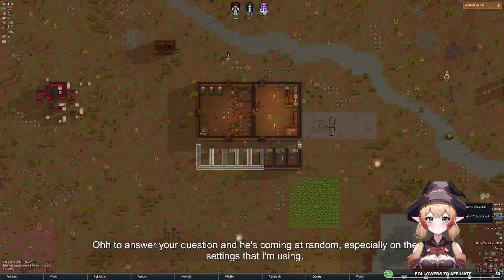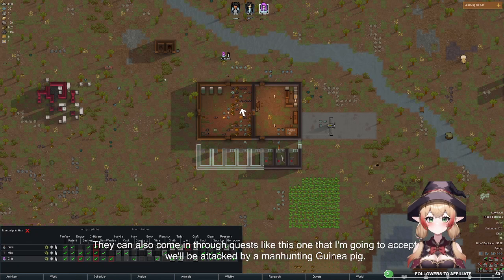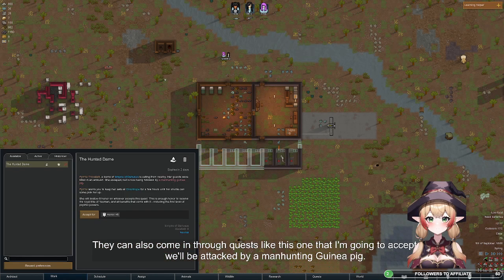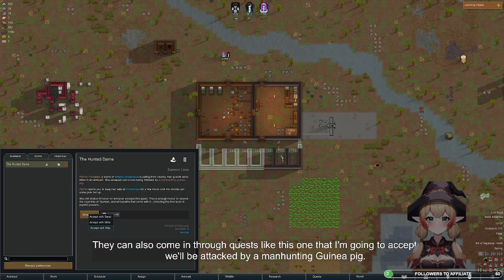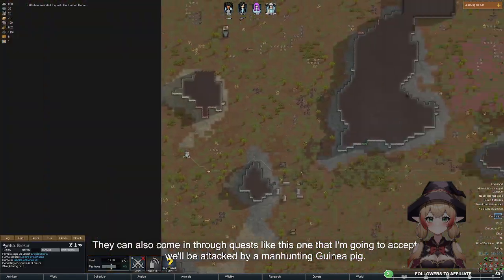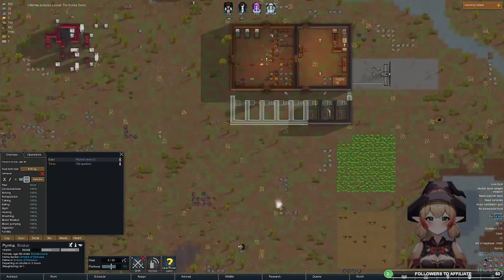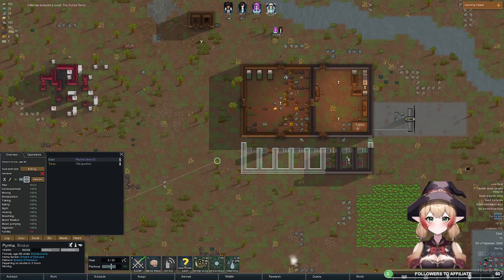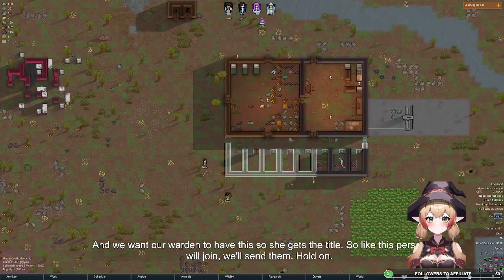Enemies come at random, especially on the settings that I'm using. They can also come in through quests — like this one that I'm going to accept — and we'll be attacked by a manhunting guinea pig. We want our warden to have this so she gets the title. So this person will join and we'll send them.